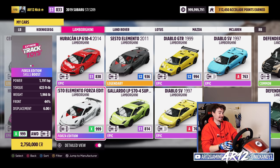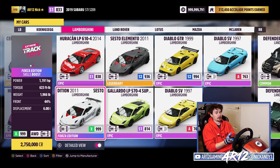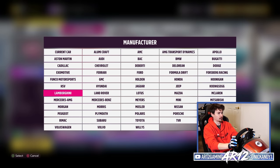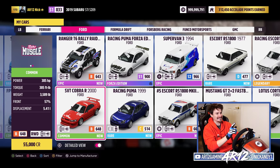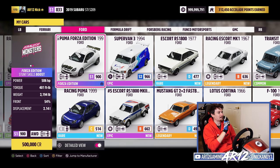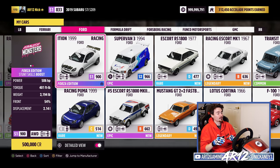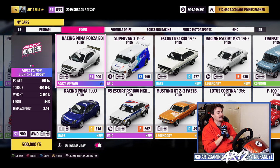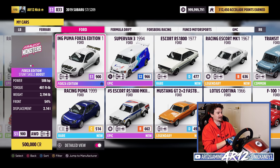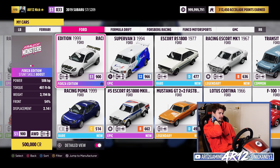I've obviously got a bunch of options. I could obviously go with the Sesto Elemento — it has a skills boost on it and it's X-Class, which would make my life really easy. But I feel like the car is kind of overplayed, so I want to use the Ford Racing Puma. If you remember very early on in our Let's Play, in like episode four or five, I unlocked this thing and it was so good to drive. It has a stunt skills boost which should make life easy. If you don't have one, I'd suggest looking on the auction house — they're just so fun to drive.